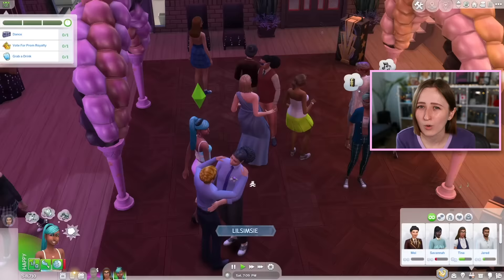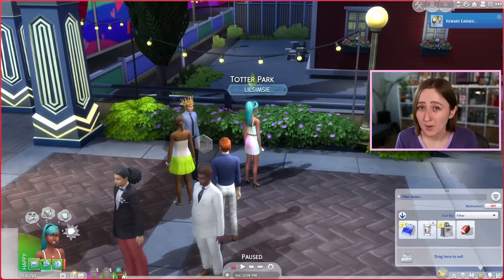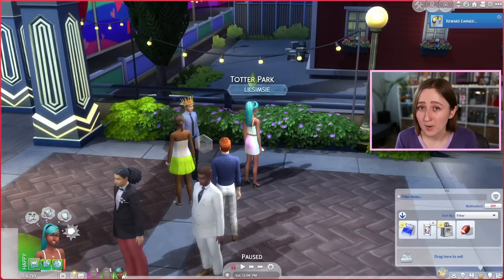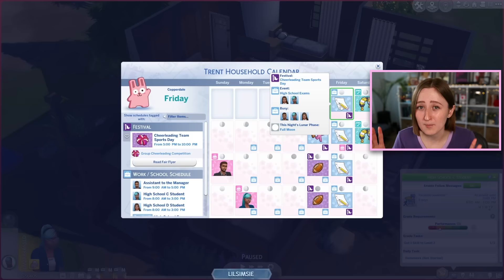Other sims can now ask you to be friends, best friends, or to be their partner, which is great to have that autonomy — finally we're not the only ones asking other people to date us. At the actual prom event, you get there, there are tables set up, for some reason 15 whole roasted chickens, a dance floor, and a spot to vote for prom jester and prom royalty. You can also be invited to pre-prom and post-prom parties by other sims. I had my sim win prom queen once and it was the single greatest moment of my entire life — I got a crown and everything. You can see all the events on the calendar: cheer day, football day, prom, graduation.